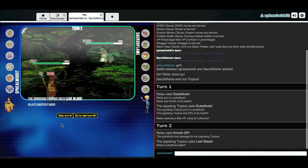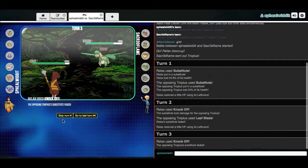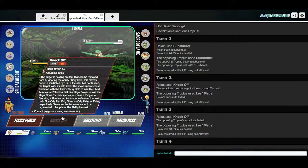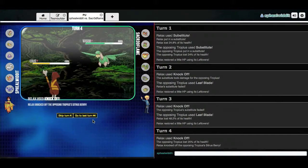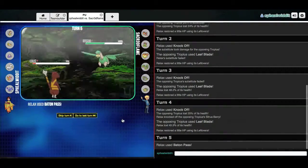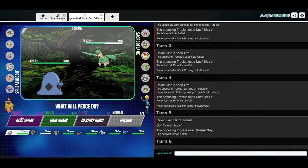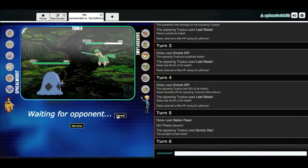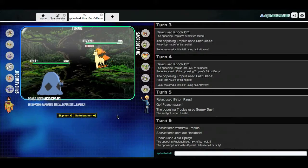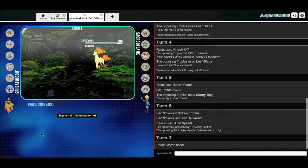That does nothing. Okay, so this might be like some sort of offensive set, maybe. I'm just gonna get rid of its berry now. I live just barely and I can go into Swalot here. Swalot doesn't really mind anything it's gonna do. It goes for Sunny Day — that's really interesting. I can't say I really saw that one coming. I guess I can just stack Relax here.